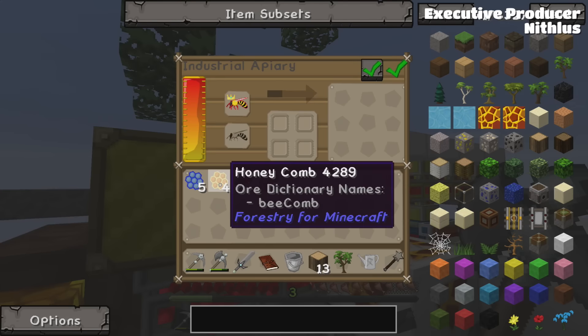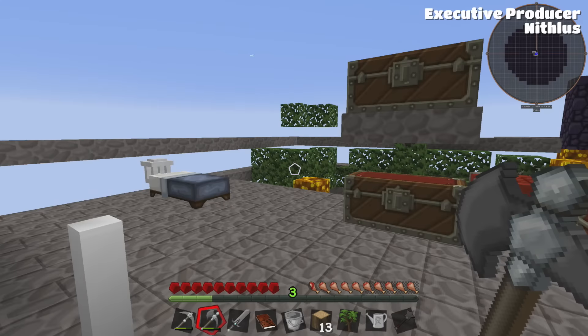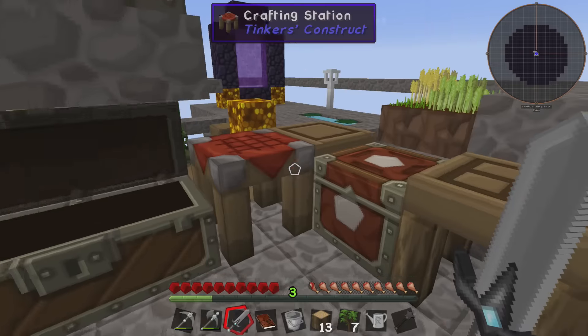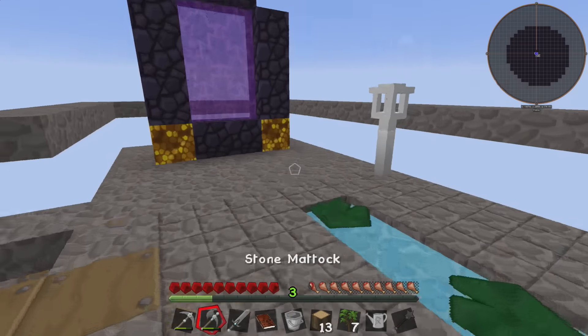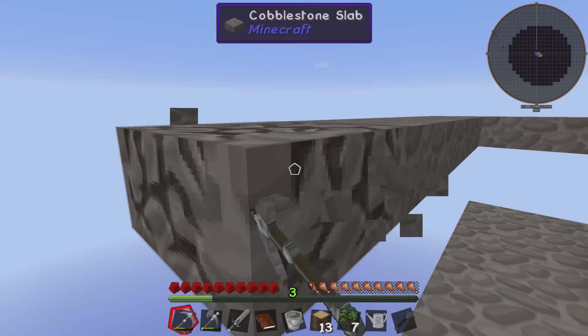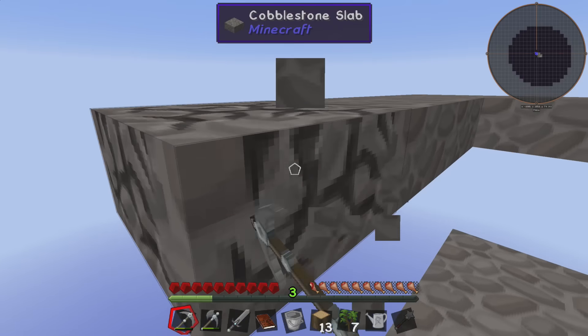Okay, we're at five and four, so not too much further to go, thank goodness. All right, so we've got these stacks and stacks of stone. I say we go ahead and make a place to spawn monsters — not a whole lot, just a nice place to spawn a few of them. Could be useful, so we're gonna go ahead and tear all this up.